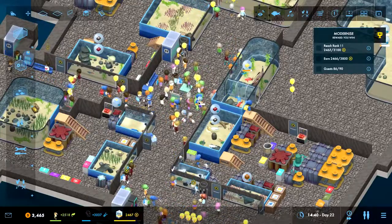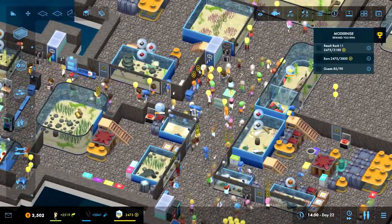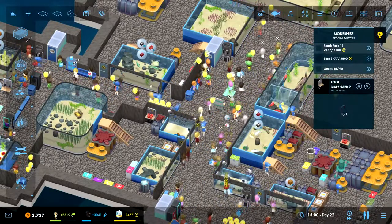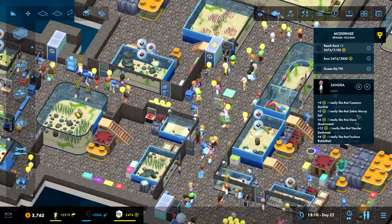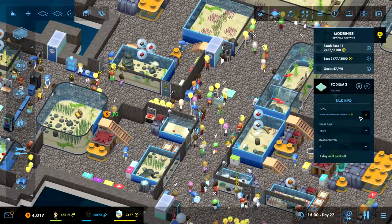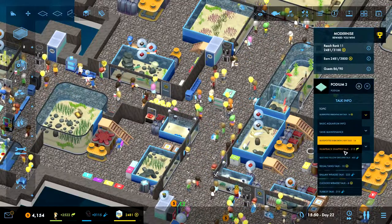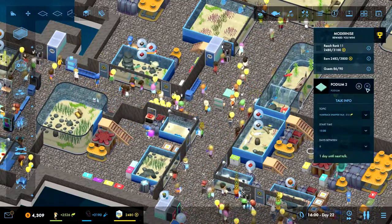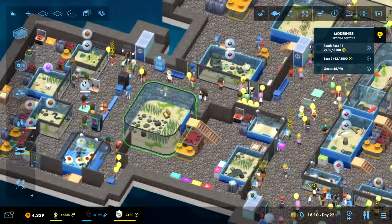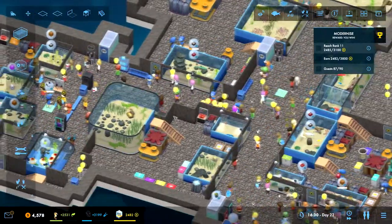We're getting a lot of besties points, awesome. Okay, I keep clicking the wrong thing - it's this one we need to change. This blue spread is going down, so let's go for the humpback snapper next time.